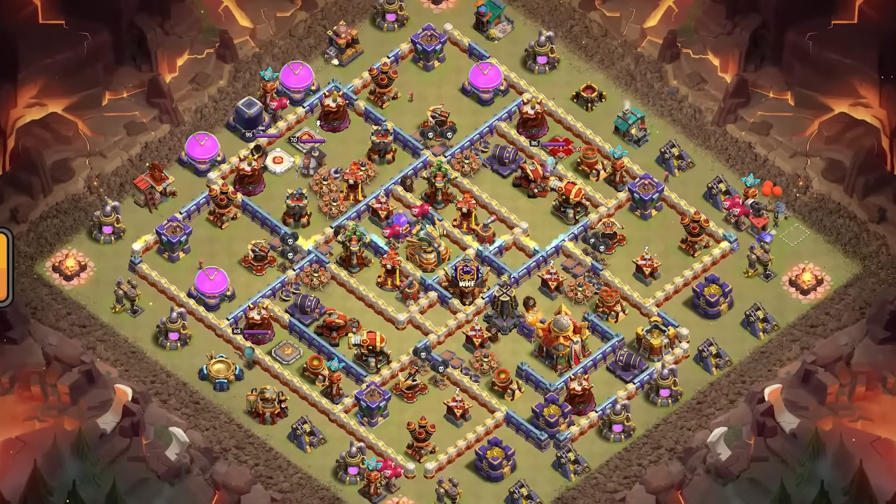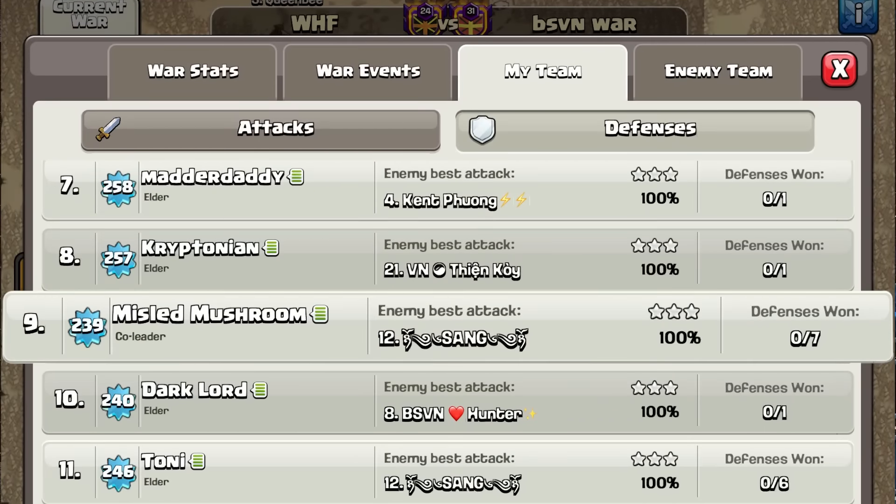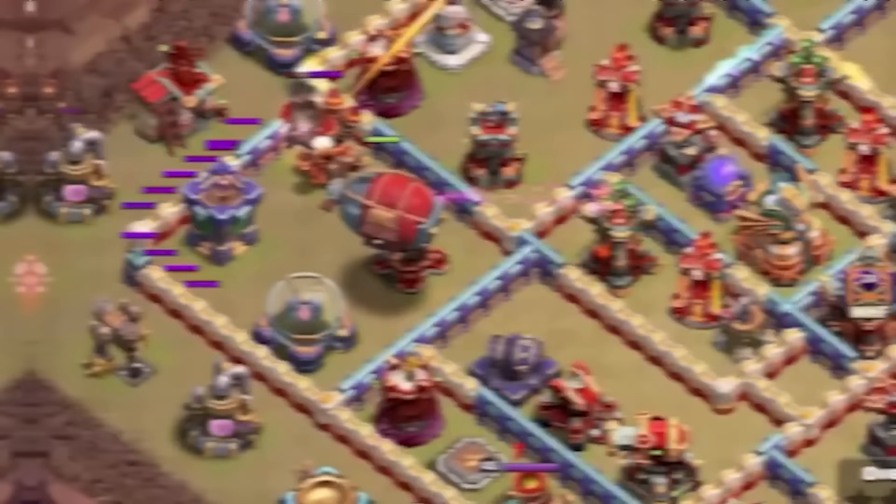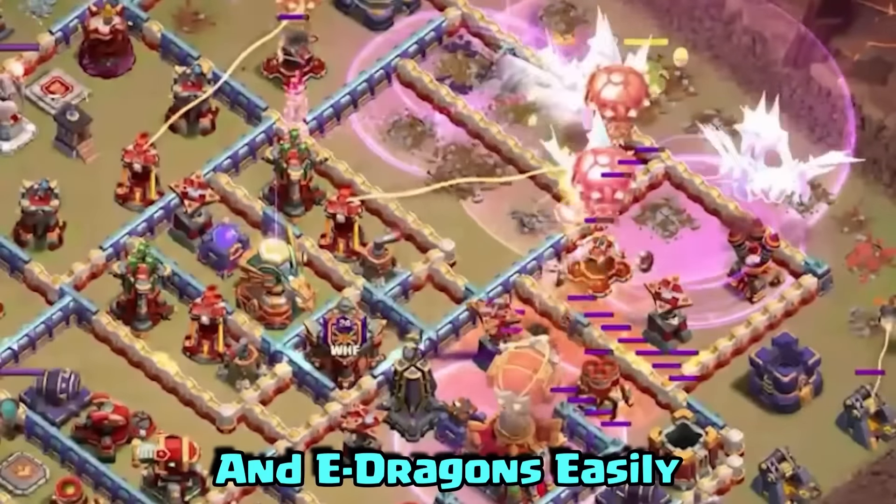Today I'm going to showcase my Town Hall 16 war base, which defended six times against a clan that perfected us. It defended Root Riders, Super Archer Clone Blimps, and E-Dragons easily.